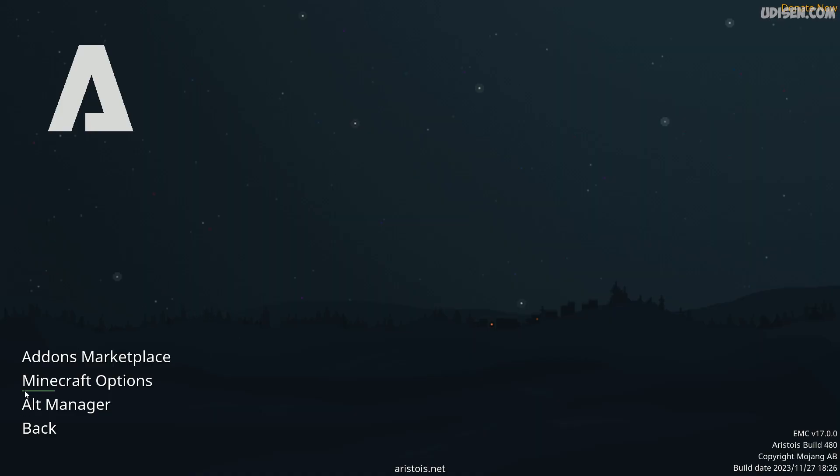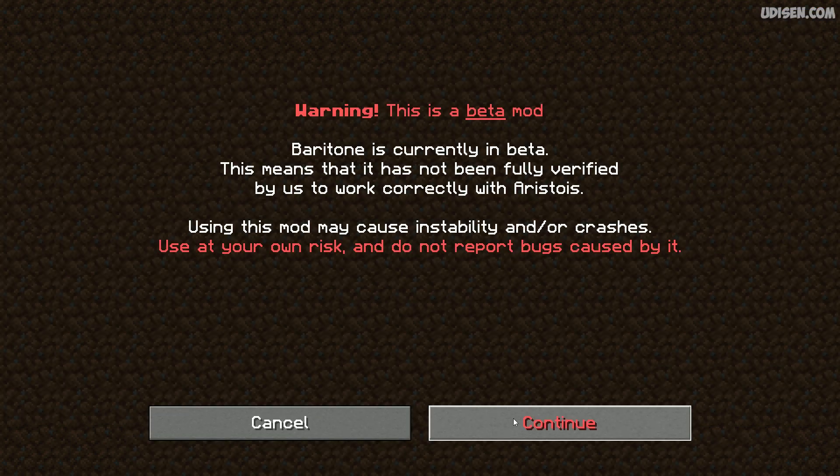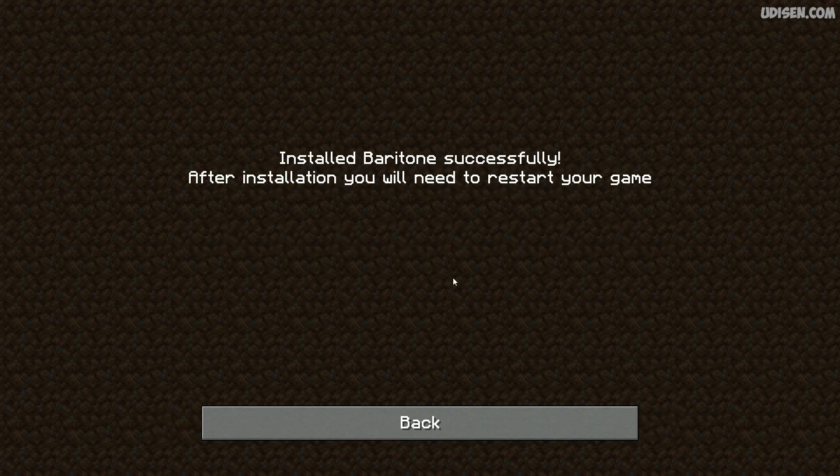Step number one: when you install Aristos, go in the main menu, here — Options, Add-ons, Marketplace. Here, find Baritone, press Install, then Continue. Now close Minecraft and open Minecraft again — you must restart the game.